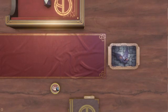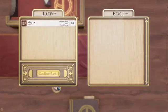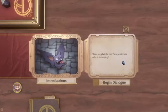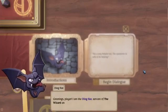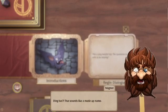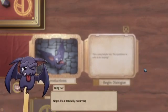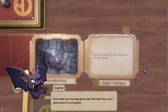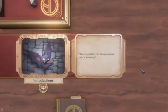I'm to assume this is my token. Pause doesn't exit that menu. Confirm party, I suppose. I guess I click on this — it's a very helpful bat. The question is: who is he helping? Greetings, player. I am the Dingbat, servant of the wizard and your humble guide. Dingbat? That sounds like a made-up name. Nope — it's a naturally occurring name.